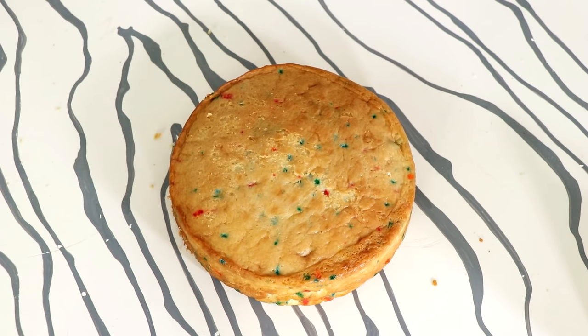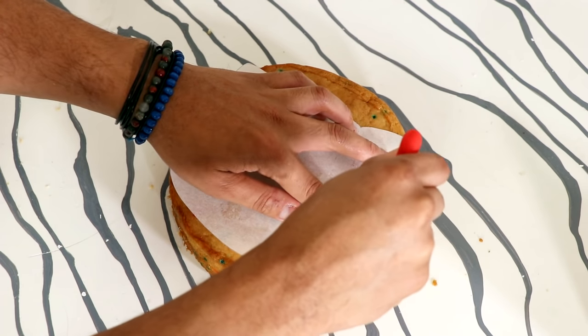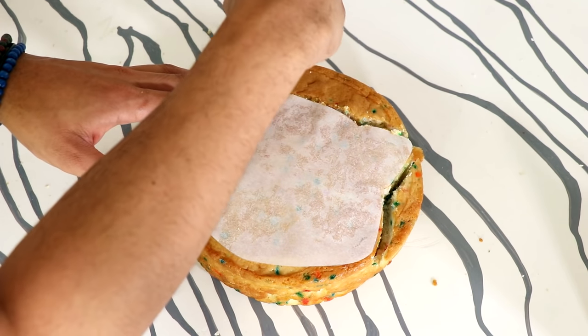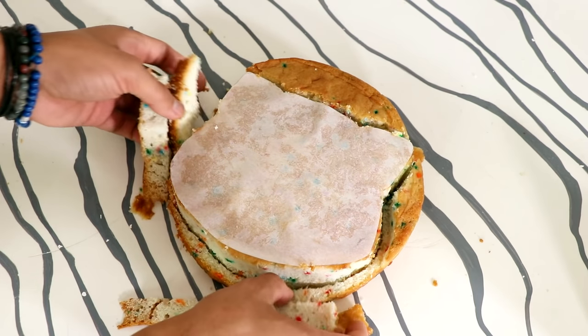I'm adding my Bulbasaur shape on top and I'm not going to level this because I'm going to use the hump to kind of create Bulbasaur's shape. Just cut out the Bulbasaur shape, pull away all the excess, and then transfer my cake onto my cake stand.